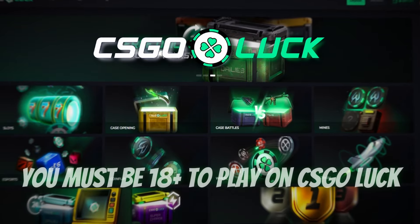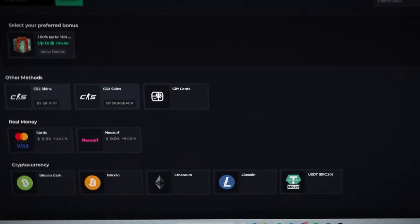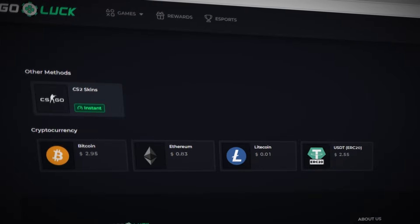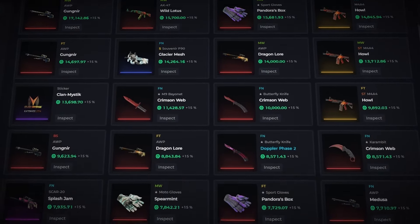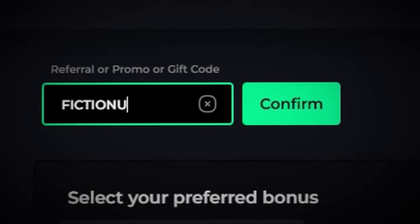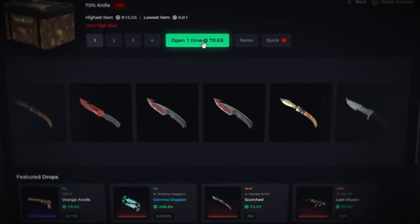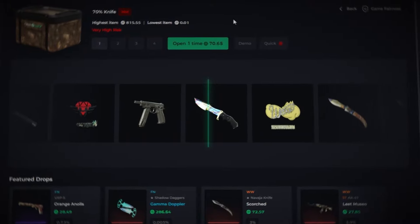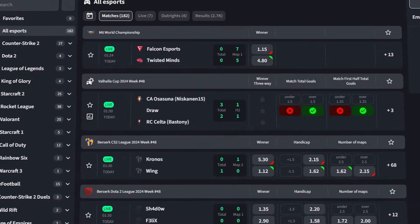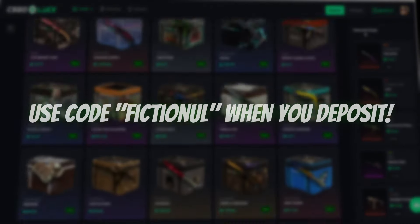This video is sponsored by CSGOLuck, one of the fastest growing skin websites with a ton of fun ways to get new upgraded skins. There are a ton of deposit methods such as skin deposit, credit card, or even cryptocurrency. CSGOLuck also offers instant withdrawal methods where you can withdraw crypto or choose from the vast amount of skins they have in their inventory. By using my code 'fictional', you can claim three free cases and a deposit bonus on the deposit page or via my link in the description. I opened a 70% knife case and got a Huntsman Knife Case Hardened in minimal wear condition for only about one fourth of its original price. You can also play mines and even bet on esports, and there's even a daily rakeback and daily reward system. Make sure to check out CSGOLuck using my link in the description.